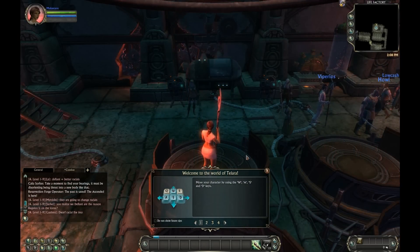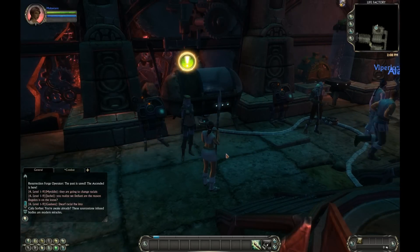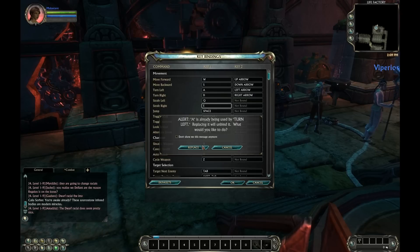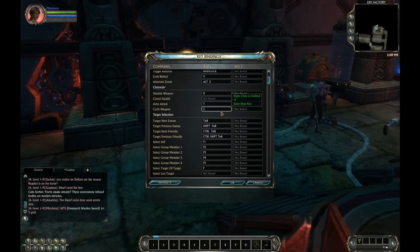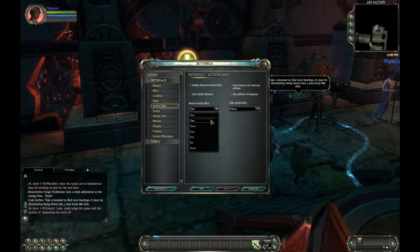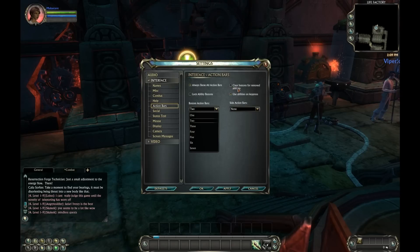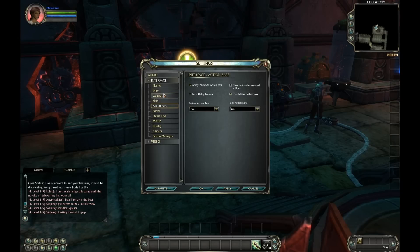Now we're in the noob zone. I'm going to get rid of this and do a couple of keybind settings. As you can see, the interface — adding action bars — is relatively simple. You can just pull down the menu and add as many bars as you like. You can also lock it from here, or lock it here. I'm going to add one over there, apply that, and go back to keybinds.